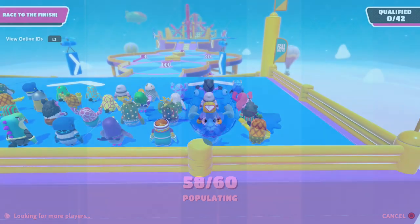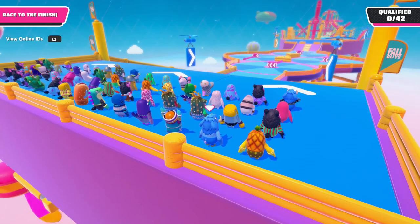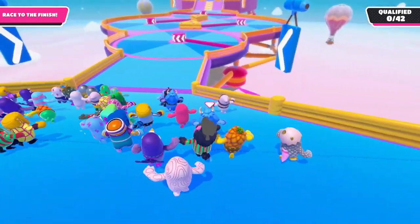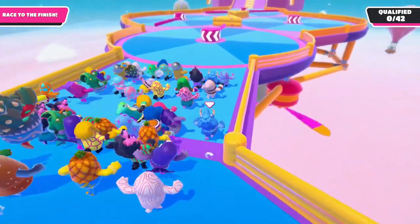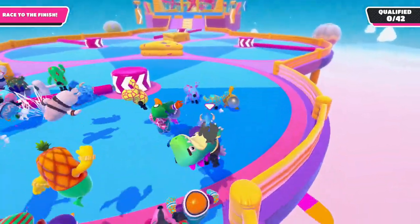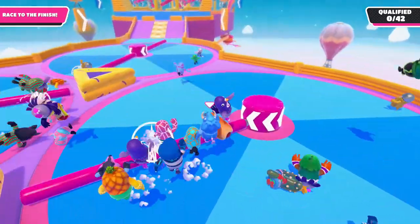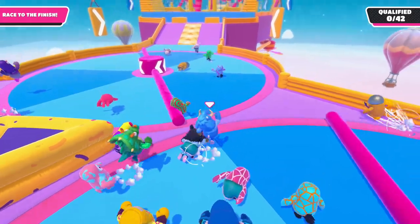Here we are at the Whirly Gig. I think we'll do okay. I'm so happy that we were able to earn this outfit. I'll complain later about the fact that there's now a new outfit in the shop that costs even more crowns — just, what are we supposed to do? For right now we've got to focus on playing with the costume we have. People are launching everywhere.